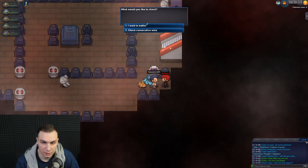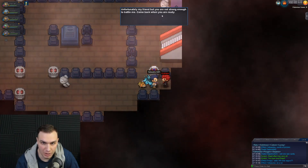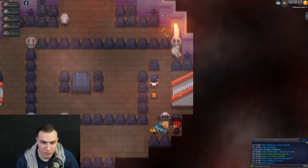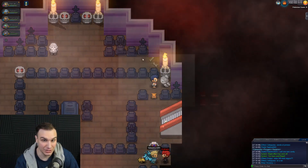He asks what I'd like to check. I want to battle. He says: 'Unfortunately, my friend, you are not strong enough to battle me. Come back when you are ready.' I feel like there's a lot of stuff you can't do until you defeat the Elite Four. So let's try to defeat this game as fast as possible so we can actually do all the daily stuff.